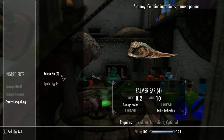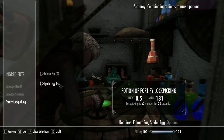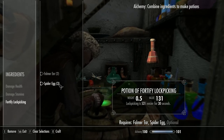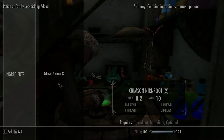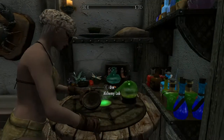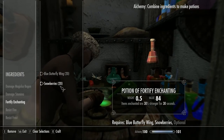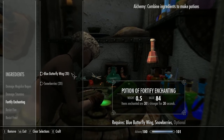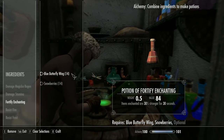Okay, so gear and potions. Knock up some lockpicking potions using two of the following: Ash Creep Grass Pod, Falmer Ear, Namira's Roots, Pine Thrush Egg, or Spider's Egg. Make up a couple of those. Then to enchant our gear we need some enchanting potions, so combine any two of the following: Blue Butterfly Wing, Snowberries, Ancestor Moth Wing, Chaurus Hunter Antennae, Hagraven Claw, Sporn Ash, or Spriggan Sap.